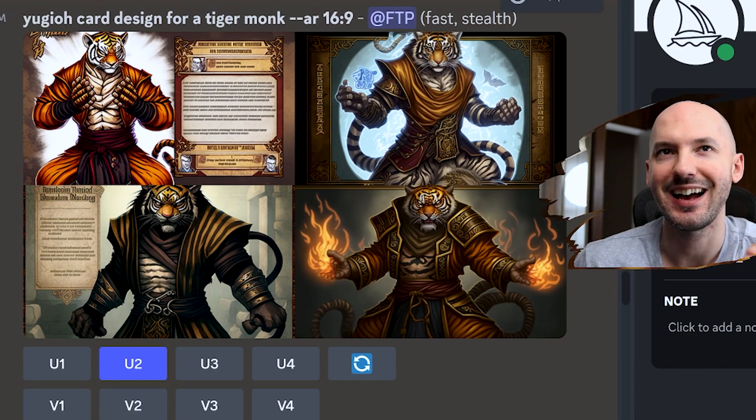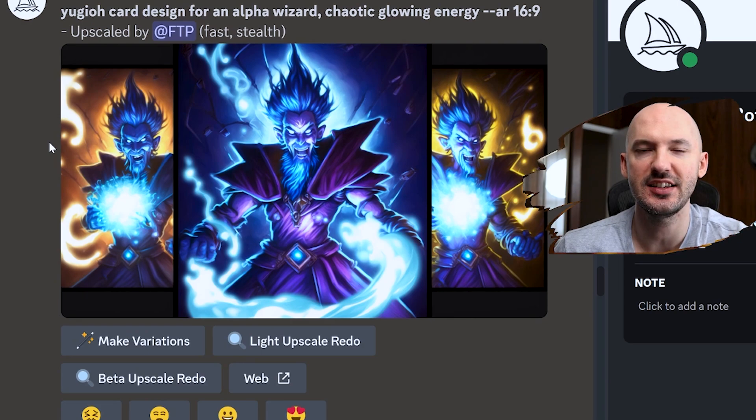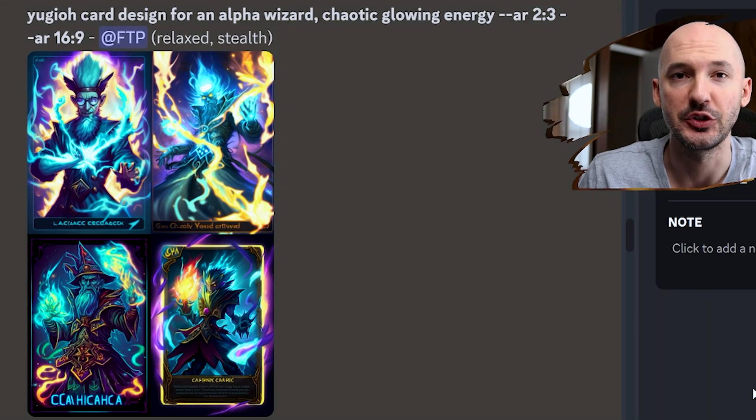Yu-Gi-Oh! card design for a tiger monk — sick, look how good that is, these are unreal. And here it is blown up: the dragon mecha, powerful. Here's the wizard, so cool. Now I recommend using that in a 3:2 aspect ratio or 16:9 — the wider aspect ratios — so that you don't actually get a card in the picture.